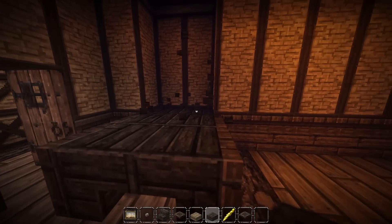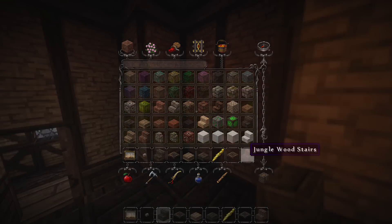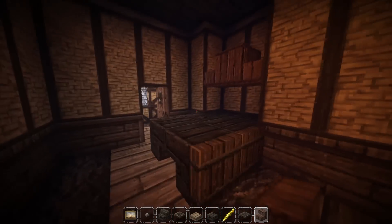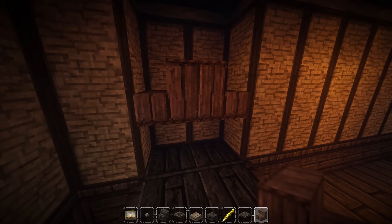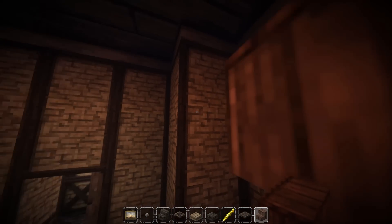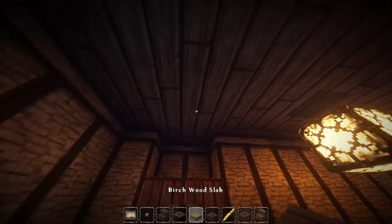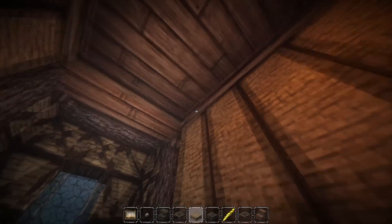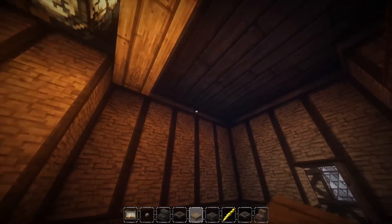I'm going to use some jungle wood because I haven't used it really that much. So I've got this up here — we're going to do a weird little thing with that. For the roof, just some simple beams going across this time. I just want to keep it very simple.